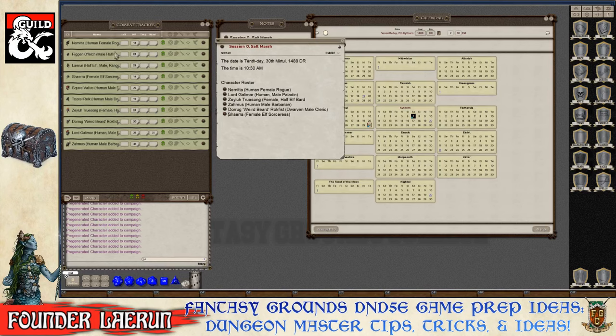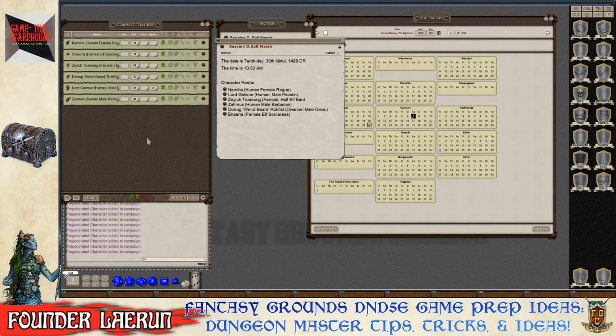Characters not being used are filtered out using the faction change method to avoid having to individually delete them. The party is then organized in the combat tracker. If Lady Shell were playing, she'd go under Zela with her name and email recorded so the DM knows who's who.